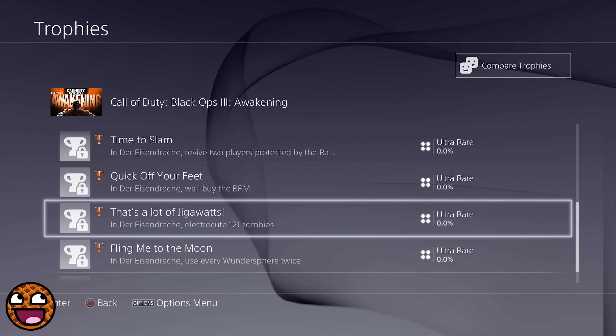Next up, a cheeky Back to the Future reference: That Is a Lot of Gigawatts. In Der Eisendrache, electrocute 121 zombies. Pretty straightforward — electrocute the zombies. We've seen in the trailer these big metal ball things that seem like they are definitely traps of some kind, with electricity flowing around them. So I'm guessing we're going to be able to electrocute zombies with those big metal balls. Fairly easy achievement, and it's a Back to the Future reference — cool.